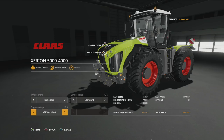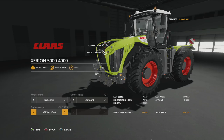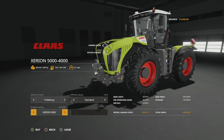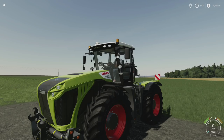Engine setups for the Xerion: the 4000 at 435 horsepower, the 4500 at 490 horsepower, and the biggest — the Xerion 5000 — at 530 horsepower. It's going to cost you 400,000 grand, but this thing is cool.